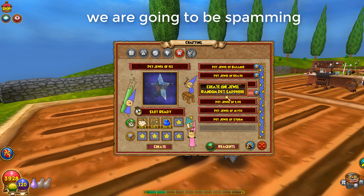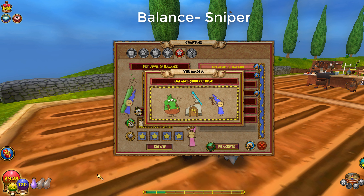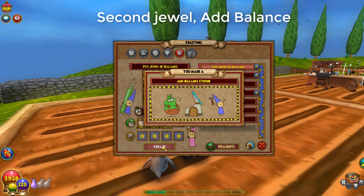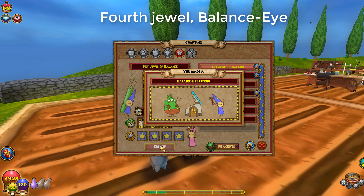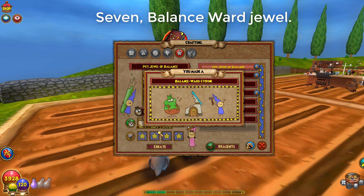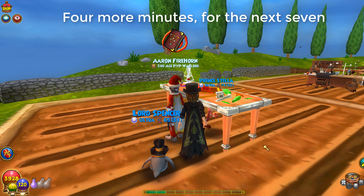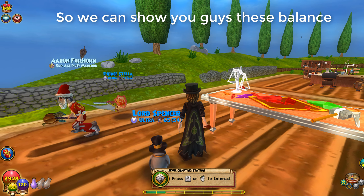We're going to be spamming these jewels today. We'll start with balance. The first jewel: balance sniper. Second jewel: add balance. Third jewel: balance it. Fourth jewel: balance eye. Fifth jewel: balance unbalancer. Sixth jewel: balance striker. Seventh: balance ward. We used all seven crafting slots, so now we have to wait four minutes for the next seven slots.